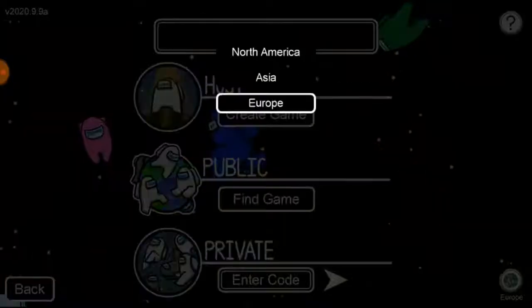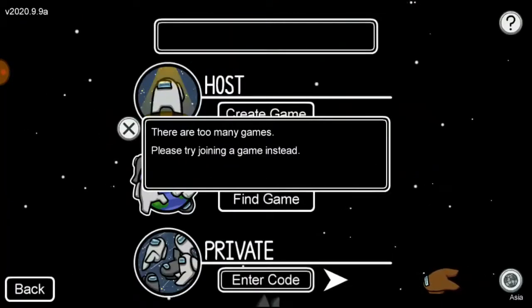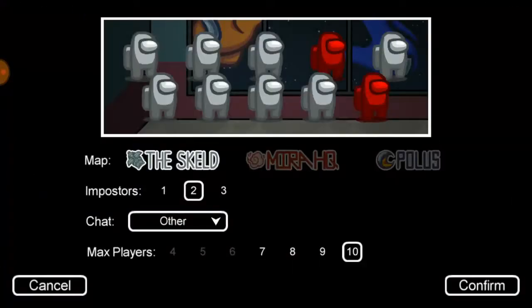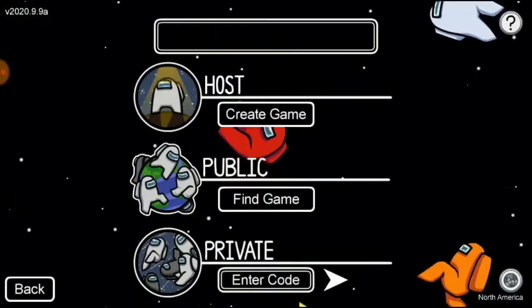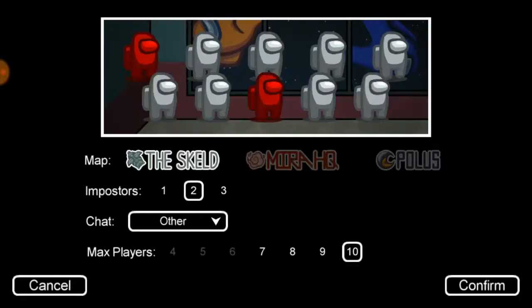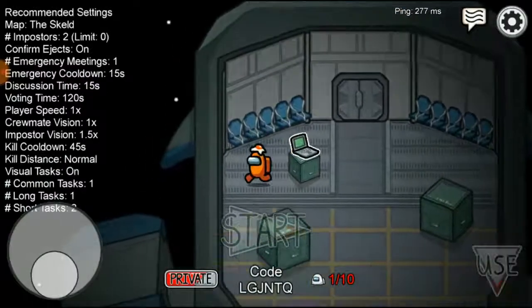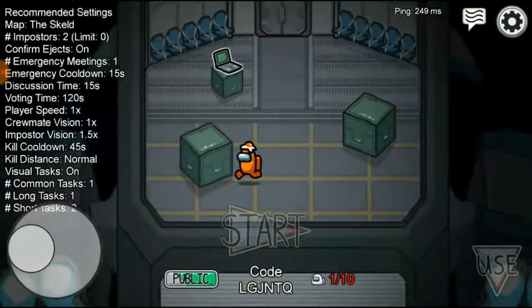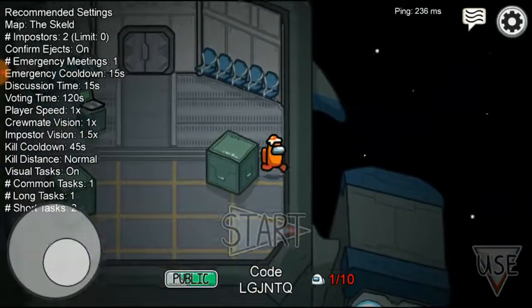Right now I'm going to change it to the Asian server, which is not my region, and click Create Game. You can see there are so many people here but it keeps getting disconnected — so that's what happens. That's why the Asian server has too many players and they easily get disconnected. Try to stay on a low-traffic server to avoid getting kicked out of a game.